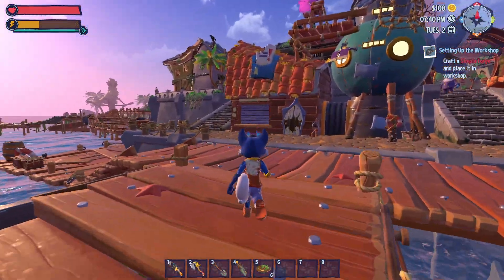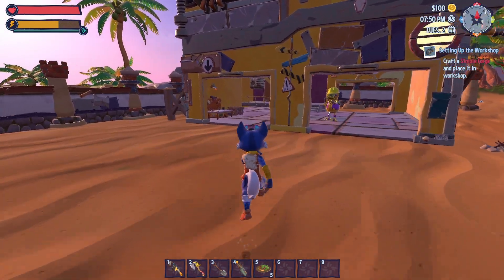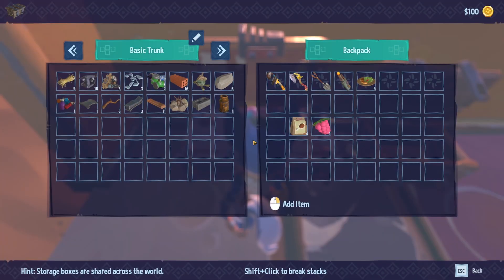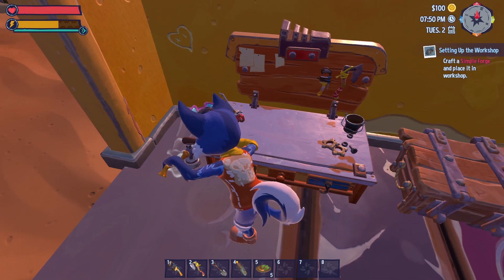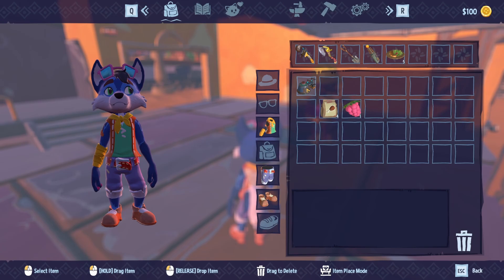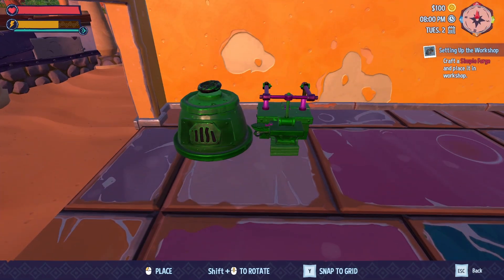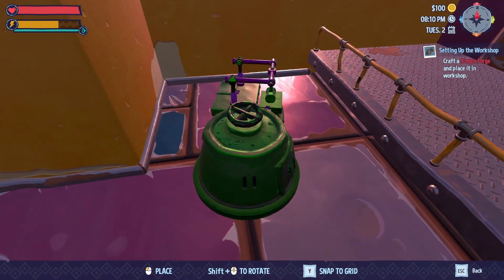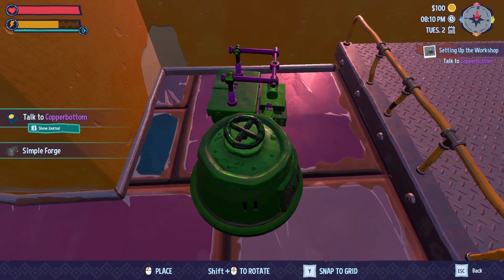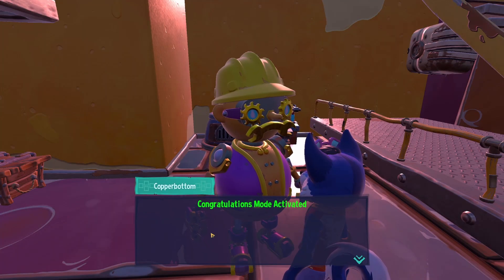Now we can go. I'm running out of energy — go ahead and eat one of those. Got a little bit of energy. We can open that up and shove this stuff in there. We want to craft it. Now we got our simple forge. Where are we going to put this thing? I'm going to turn it like this and set it — actually we're going to set it over here. There we go. Boom.